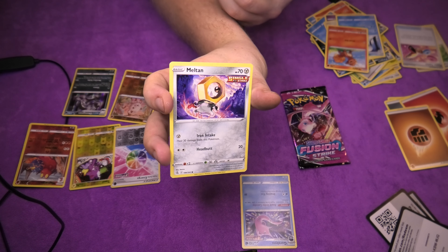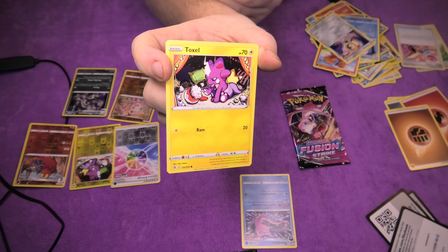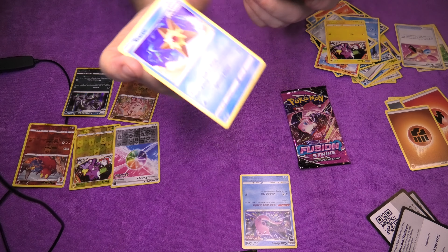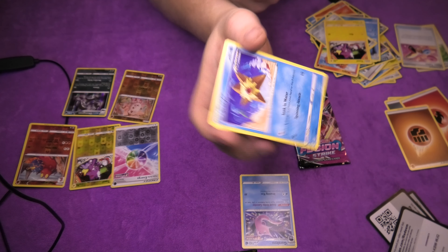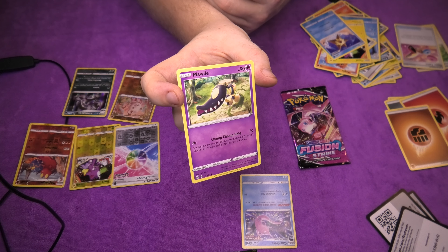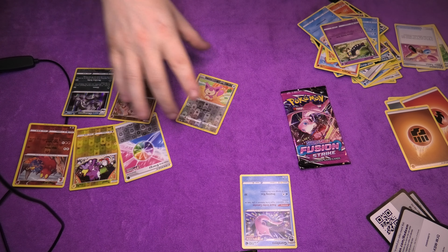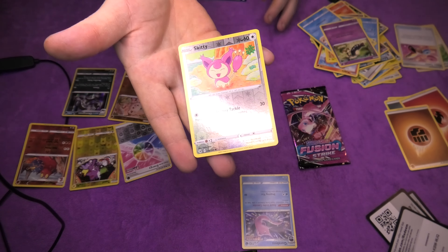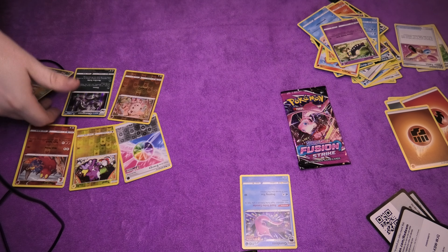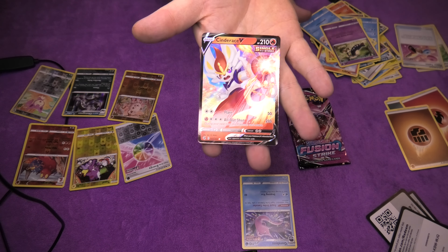Then we have a Meltan, a weird looking thingy. Then we have a beautiful picture — a Toxel, good old Toxel. And a Staryu — everybody around us. Then we have the Mawile, a very ugly looking Pokemon if you ask me. And a shiny Skitty — lovely. And we have a Basic V card, or whatever it is called — this is going lovely. There you go, a lovely little card. Cinderace, interesting, get over there with you. And a Basic Energy card, lovely.